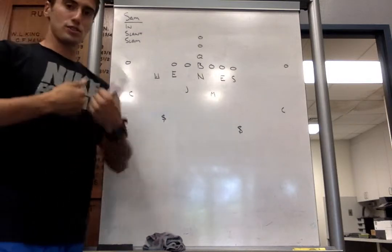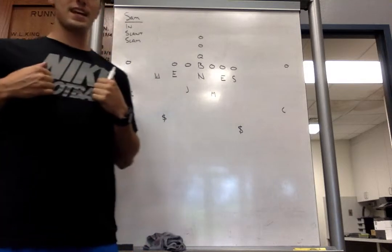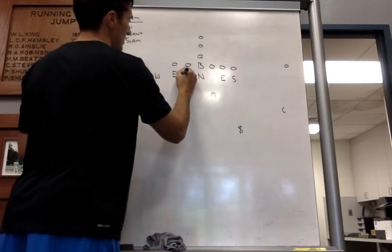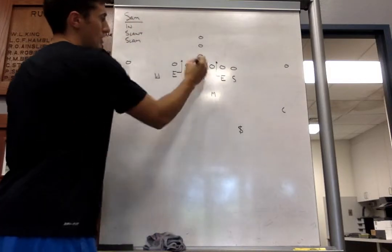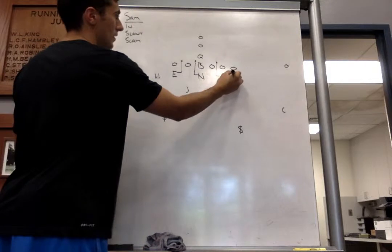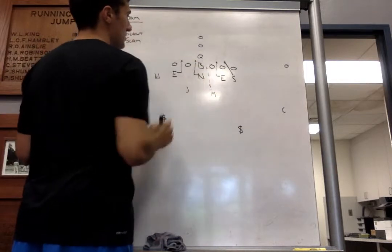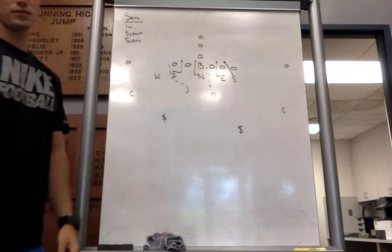Sam will be represented by the Superman sign. The Sam-N call tells the ends they're going into B-gap. The nose goes opposite of the Sam. Sam rushes the C-gap. Mike is responsible for A-gap, and Jack is responsible for C-gap.